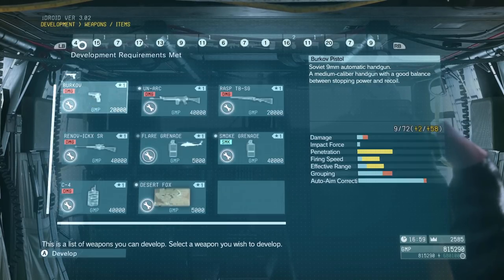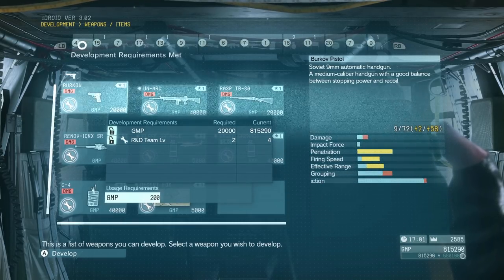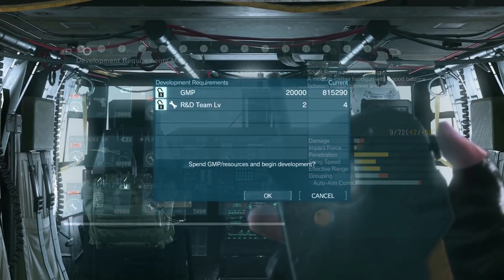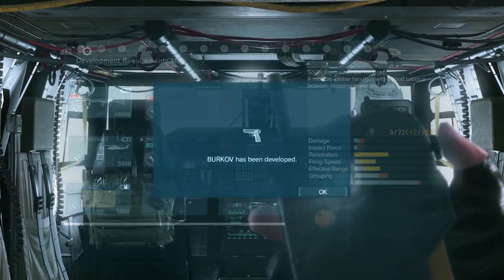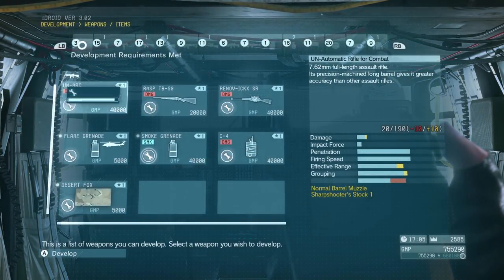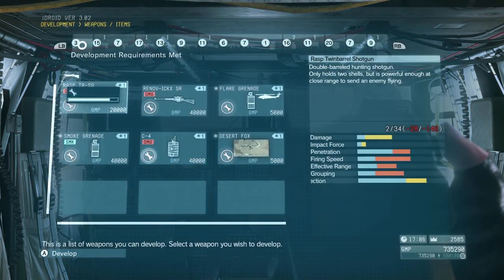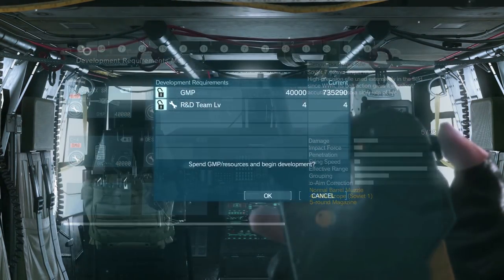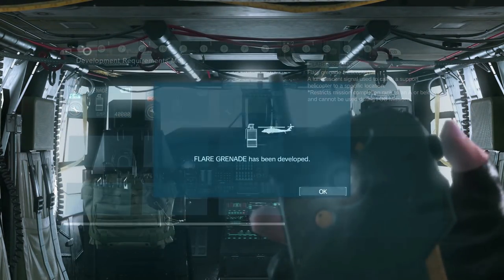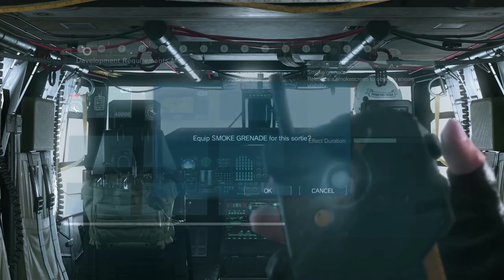We have enough GMP in the bottom right corner to make everything, so we'll just get a pistol, a rifle, a fucking saw, shotgun, a sniper rifle, flare grenades — which you use to call in the helicopters to a specific point to fuck stuff up — smoke grenades, C4, and Desert Fox ammo. I love the idea of researching a sawed-off shotgun: just all 14 of your guys staring at a shotgun, and then one picks up a hacksaw, and the other 13 flip out.